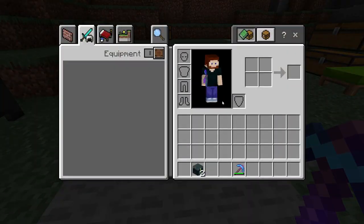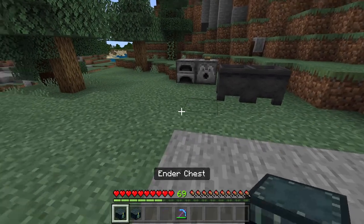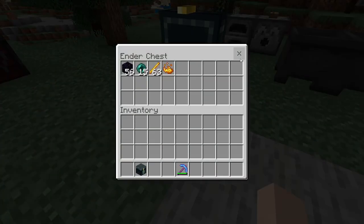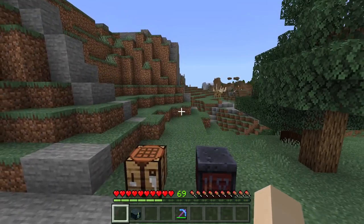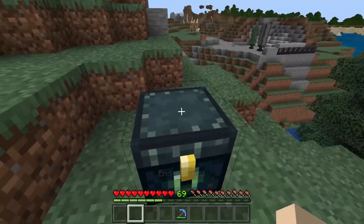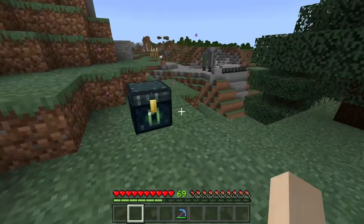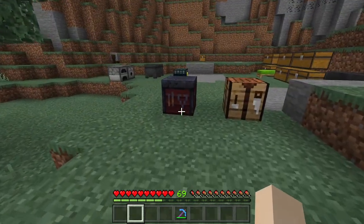Now, this is completely portable. It doesn't matter how many ender chests you have — you can just place it down, open it up, and there it is again. Two different ender chests have the same inventory.